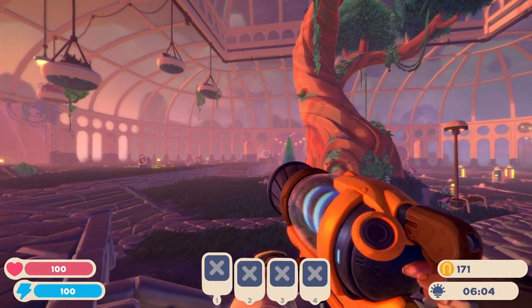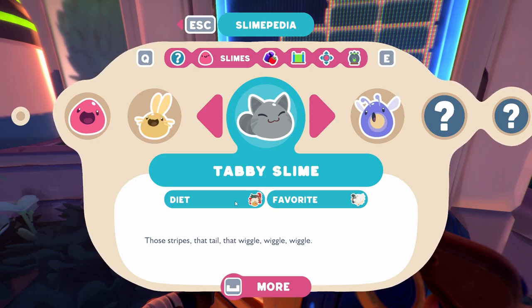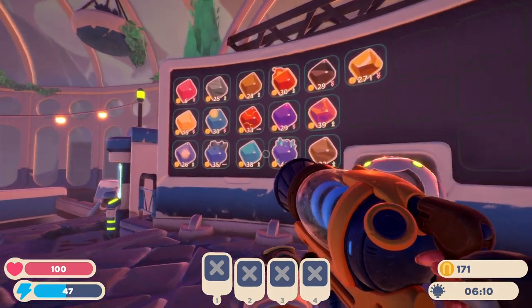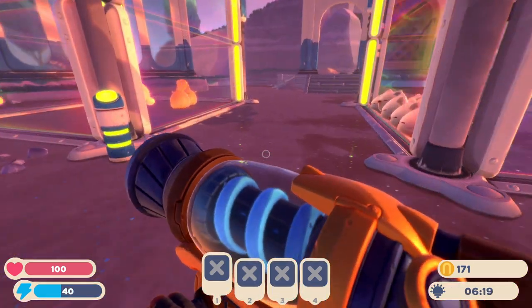The first thing we should do this morning is check the Slimepedia. Tabby slimes are meat eaters and their favorite is the rock chicken - good thing we've got that! We have the phosphor slime whose favorite is the cube berries. It doesn't really tell you anything else about them - like it'd be cool if it said aggressive or high jumper can fly, but maybe that'll come with later updates. It looks like tabby and phosphor have gone up in value - neat!